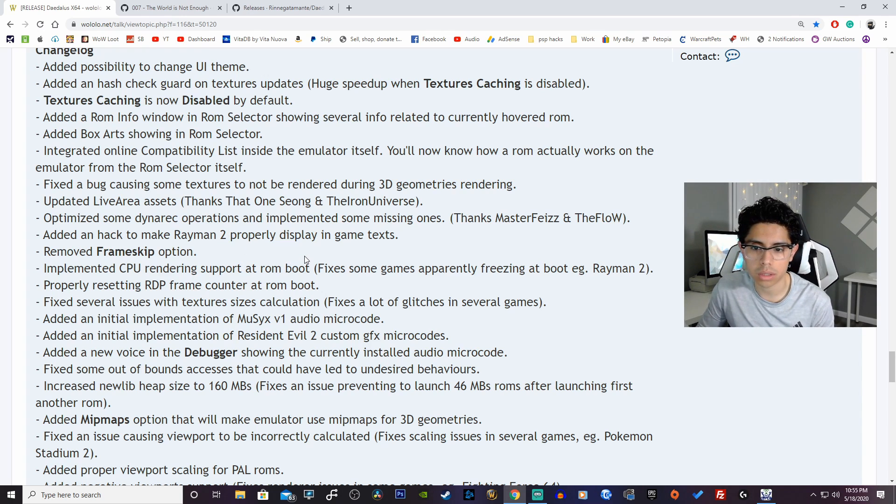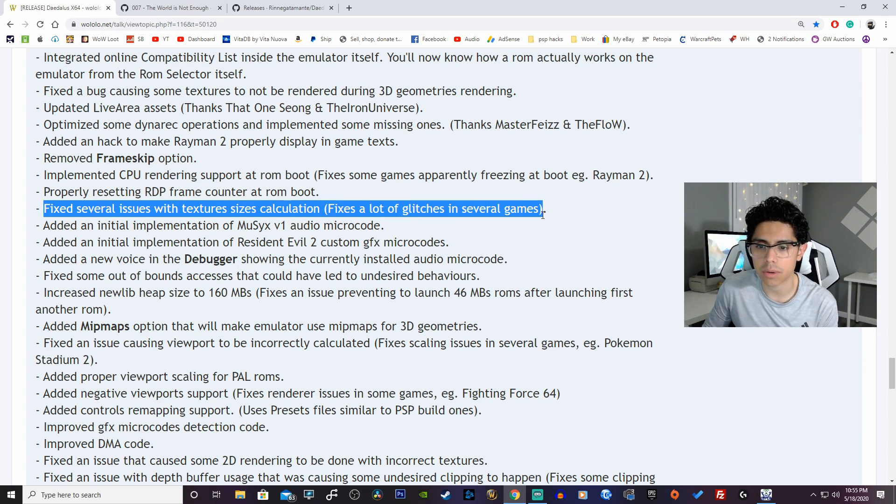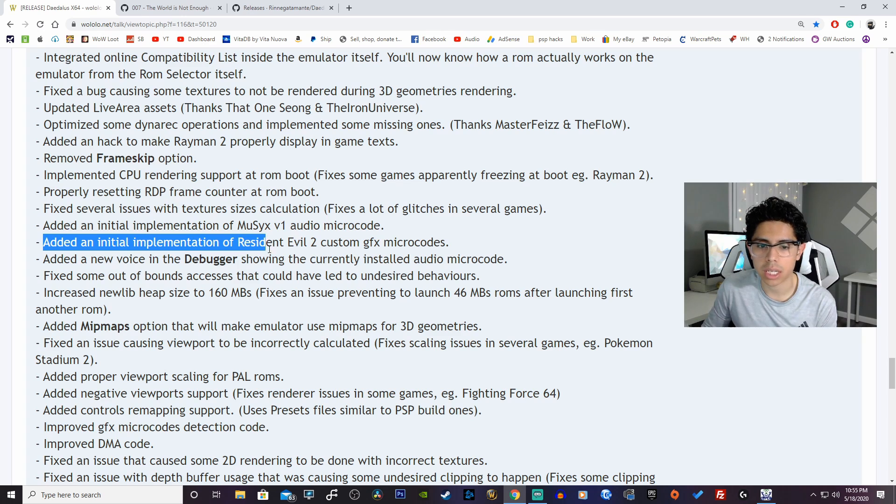Updated live area assets. Optimized some dynamic operations and implemented some missing ones, thanks to Master Fias and The Flow. Added a hack to make Rayman 2 properly display in-game text. Removed frame skip option. Implemented CPU rendering support at ROM boot — fixes some games apparently freezing at boot, for example Rayman 2. Fixed resetting RDP frame counter at ROM boot. Fixed several issues with texture size calculations — fixes a lot of glitches in several games. Added an initial implementation of MU6 version 1 audio microcode.